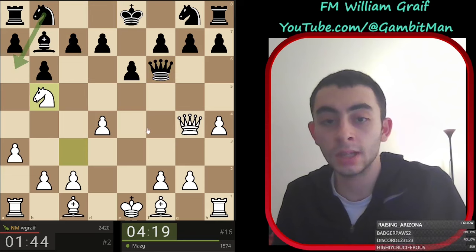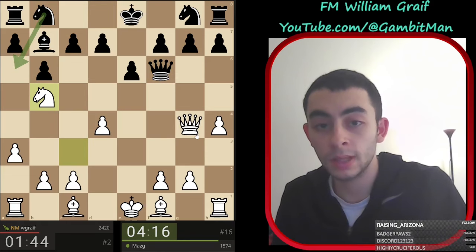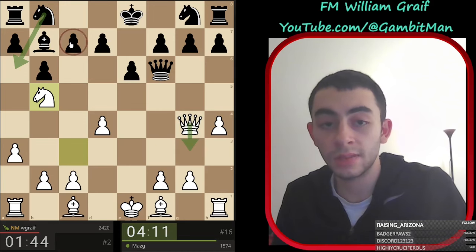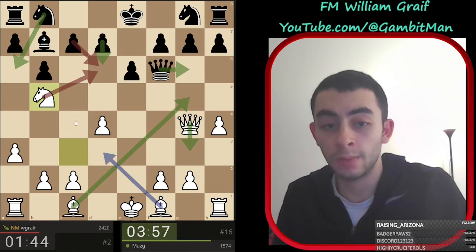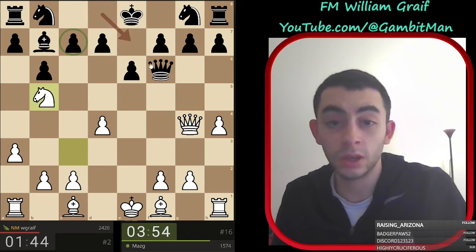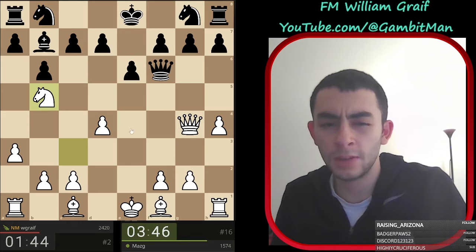With knight a6, something we want to do is actually this - there's this really nasty sequence with queen g3 targeting c7. After d6, we can play bishop to g5 hitting the queen, and there's some really nice tactics: queen g6, knight takes d6 check, and bishop to b5. When the queen leaves home, c7 can be very vulnerable and difficult to protect. I might have messed up the order - it might have been queen g3 first - regardless, I think this is still quite good.